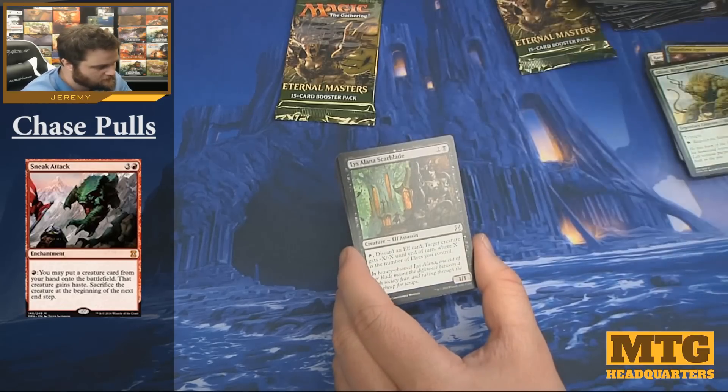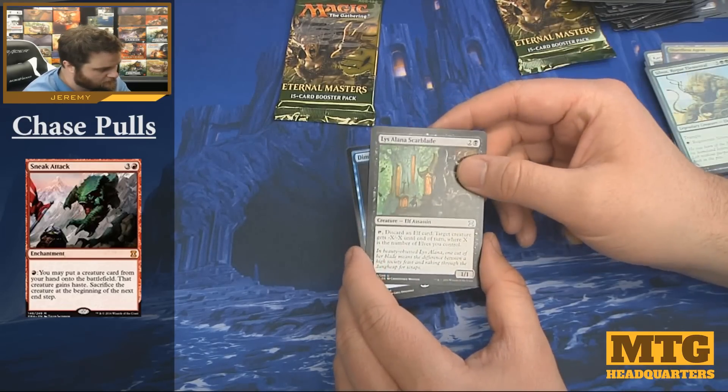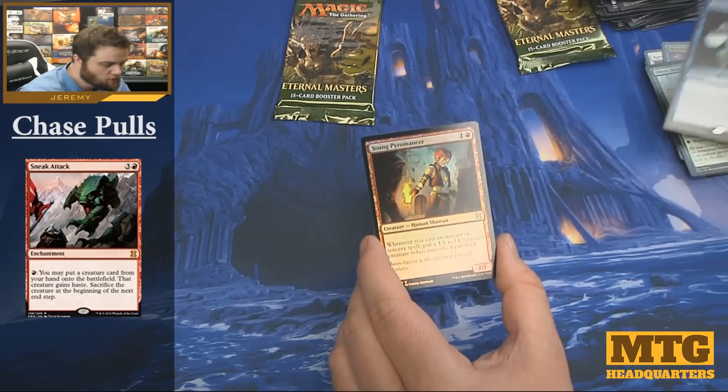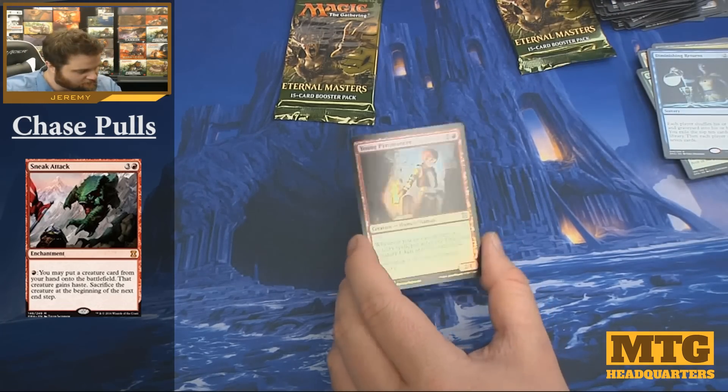Gitu Slinger, the Scarblade, and we have Diminishing Returns. Oh — a foil Young Pyromancer! That's a nice score. I'll take it.